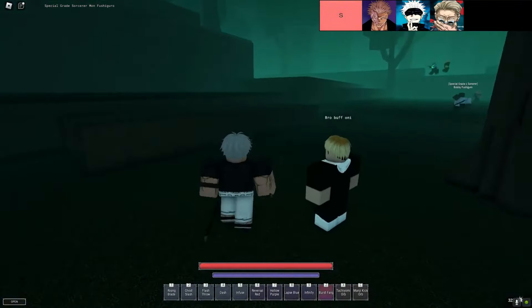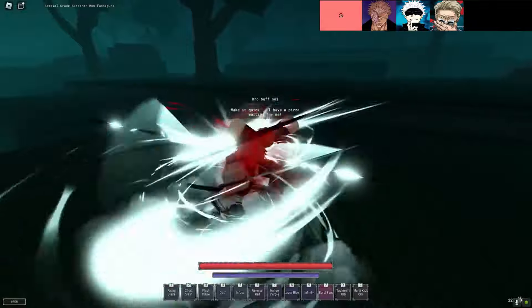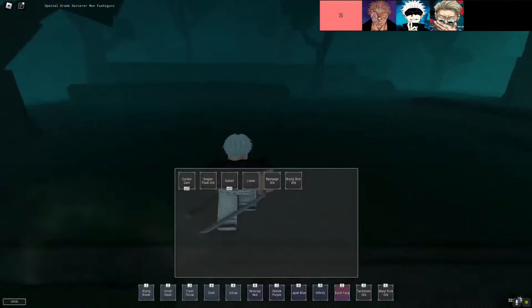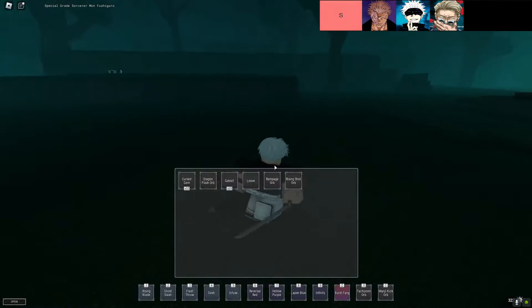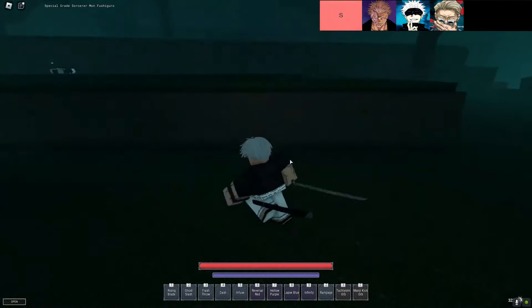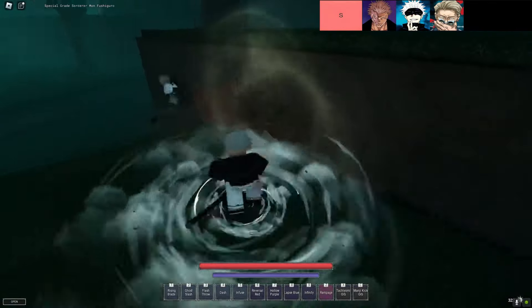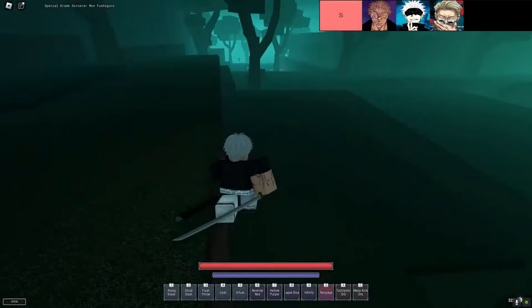First up, we've got Shrine. This bad boy is basically the king of cursed techniques in Sorcery. The damage? Insane. The range? Ridiculous. And don't even get me started on the AoE — this thing can clear a room full of enemies like it's nothing. The crazy part? It has no downsides, like zero. If you're running Shrine, you're pretty much set to sweep the battlefield.